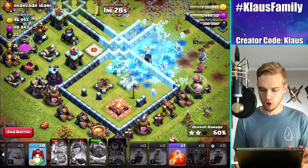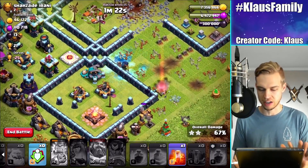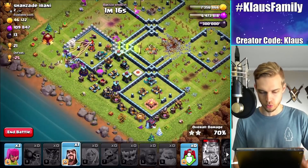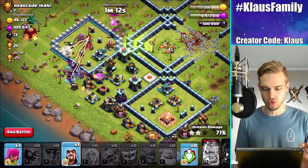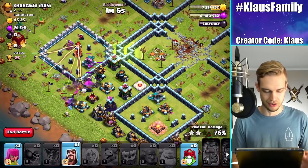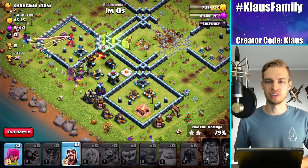The Queen's over here, but she's already used her Ability. The one thing I was worried about was the Scatter Shot, but the Queen didn't have an Ability anymore, so that's really unfortunate. I'm going to use the Wizard to clean up over there. It looks like we're going to struggle a little bit to grab this three-star — we also have this multi-targeting Inferno, so it's going to be impossible. But we did get a really solid high-percent two-star.